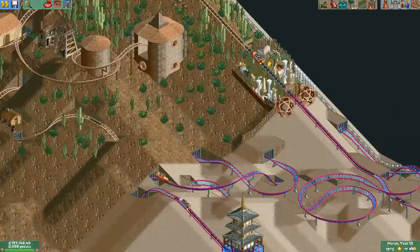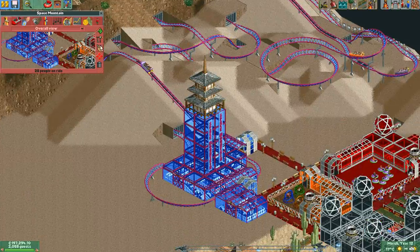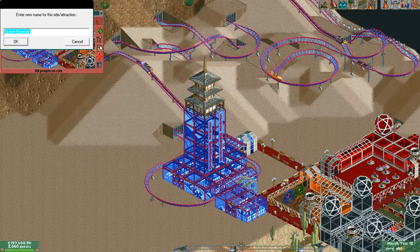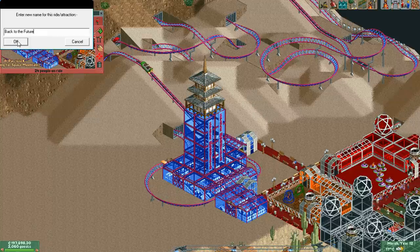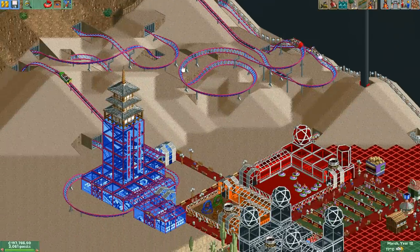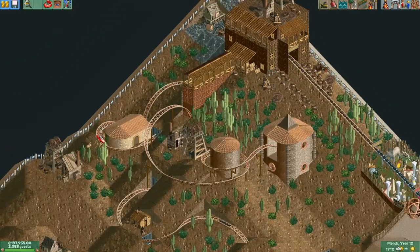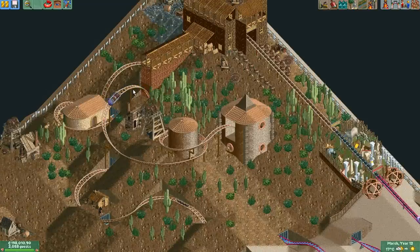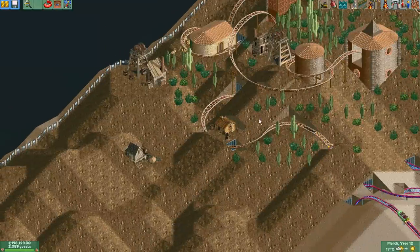And then over here we have the formerly named Space Mountain, which I'm going to rename right now to Back to the Future. Maybe it should be part three, because that's the movie where they went into the Wild West. Oh well, let's just leave it at that for now. Over here we have the second newest themed area, the mining stuff. There's no rides here except the mini coaster, but I'll eventually build some more stuff.